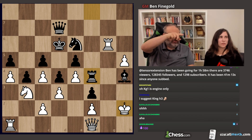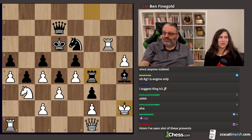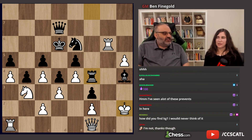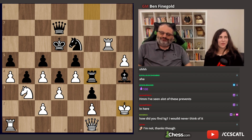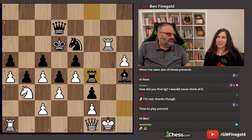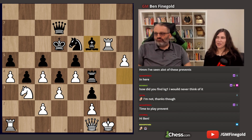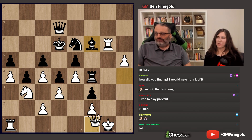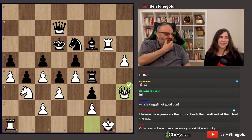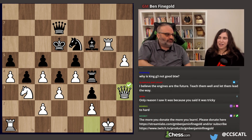Obviously QZ is using an engine. Squirrel Brain — 100 bits — I believe in you QZ. As soon as one person mentioned it I thought I was right. How did you find King G1? No lying on my stream. If he's not using an engine then I'm not so sure. This is 3200 if this is the move. I think it's just Queen H3 — 3140, that's a hard one.